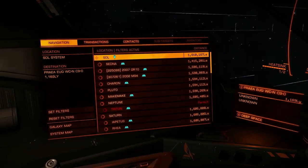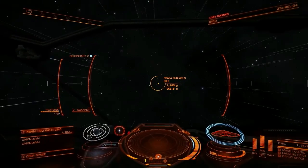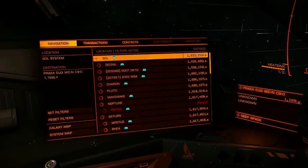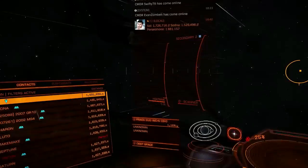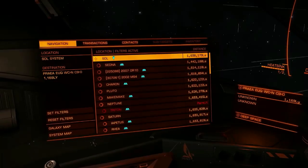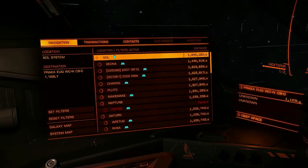I'm about 1.6 million light-seconds away from the sun. My speed out this far is about 1,600 light speed. I'm going to want to start slowing down pretty soon — the target is 1,726,716. Now, I'm trying to find a point of interest, and points of interest are only visible within 1,000 light-seconds.